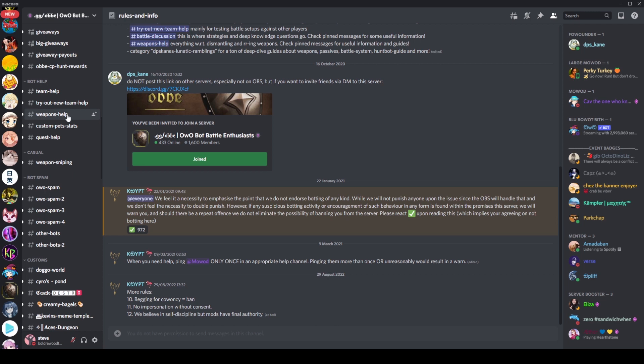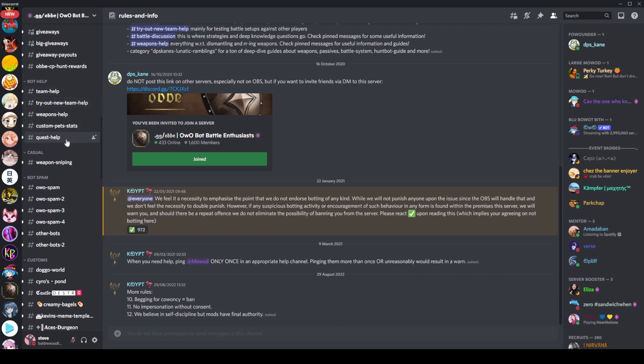There's bot staff, so you can get help with your team and your weapons. This help is going to be particularly good. If I was to recommend anyone to help you out with your team, it would be these guys because they know what they're talking about - they know all the meta. A lot of people that are top on the streak leaderboard are probably in this server. You've also got quest help.